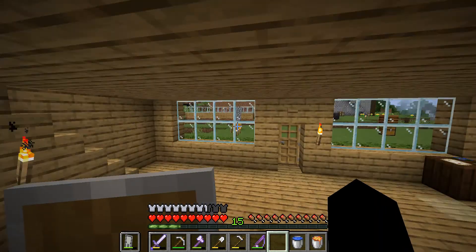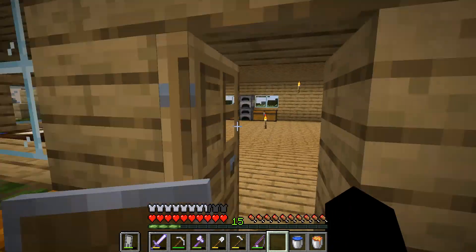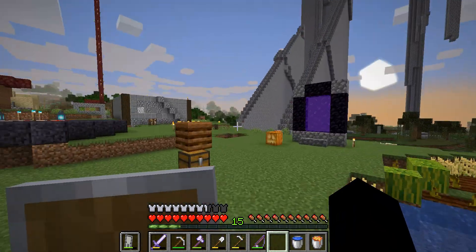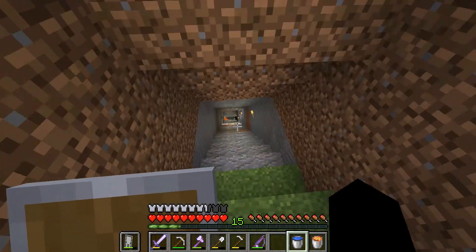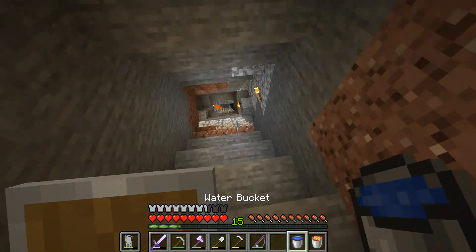What we're going to want to do first is get a bucket of water and a bucket of lava. Now we all know how to get a bucket — you just get iron — but lava is a finite source. So what you're going to want to do is go into a cave and get a bucket of lava.